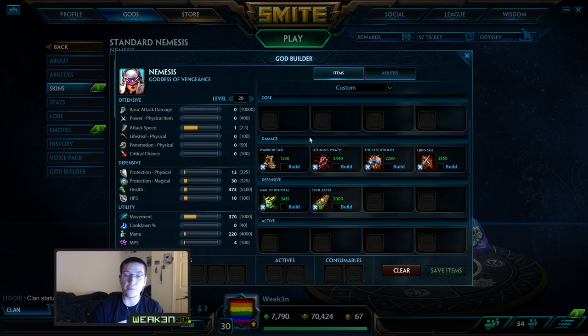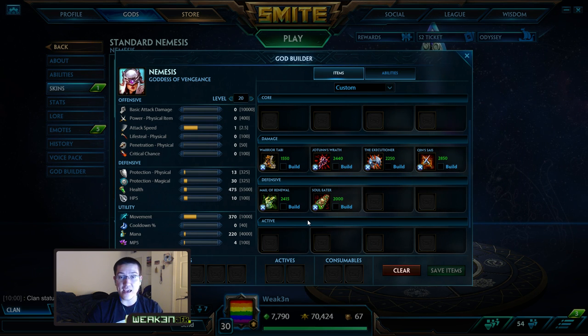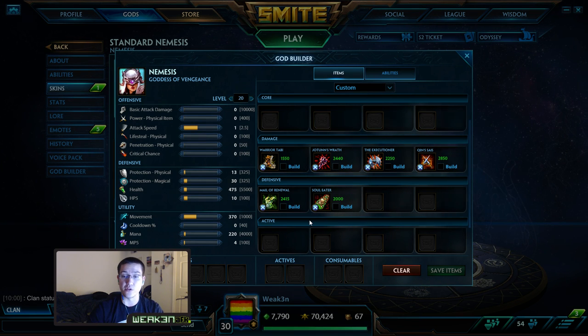Next item is Mail of Renewal. The Mail of Renewal pickup is against multiple physical damage targets. If they only have one mage in the mid lane and you don't really have to worry about magic defense, go Mail of Renewal. If they have a guardian and a mage in mid lane, Mail of Renewal is probably your best bet. If they have a second mage somewhere, you might want to switch Mail of Renewal over to Spirit's Robe. Mail of Renewal is still strong even after the upcoming patch.